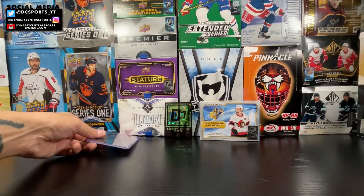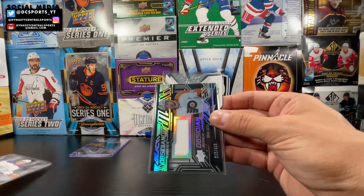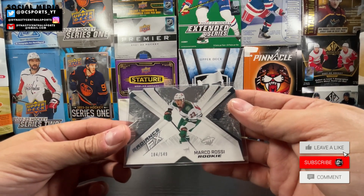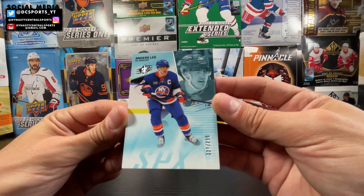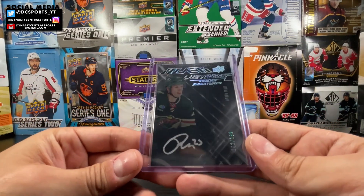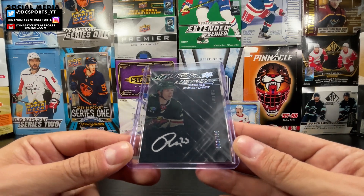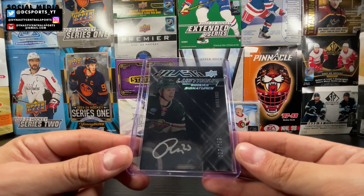Let's go over all five cards sleeved up: Dylan Holloway SPX Finite Rookies out of 499; Noah Cates Beauty Black Obsidian Rookie Jersey, 222 out of 499; Marco Rossi Radiance FX, 184 out of 549; Anders Lee base card, 227 out of 299 — the only card that didn't get a sleeve, sorry Anders. And the big hit — UD Black Lustrous Rookie Signatures for Marco Rossi, 162 out of 199. He's doing really well in the rookie scoring race; Conor Bedard leads it, but Marco Rossi could really take off playing with Kirill Kaprizov.